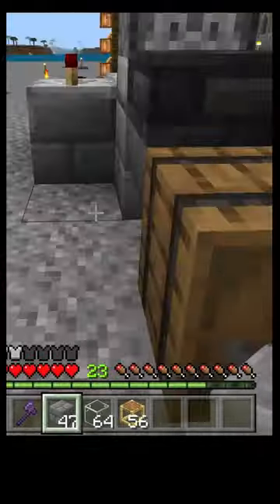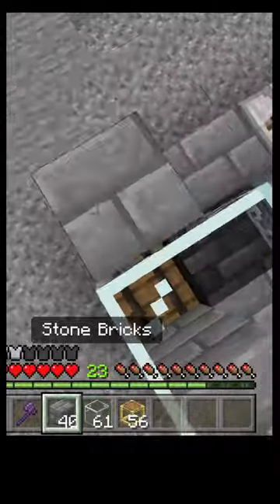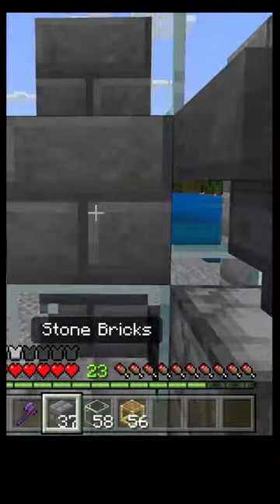Place a block under here and place some blocks going out this way. Next we're going to tower up a little bit. I'm going to make it glass here so I can see the baby chickens from all sides.